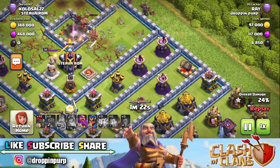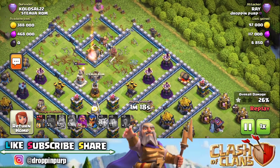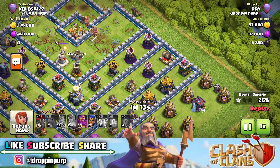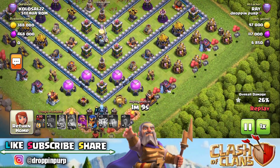So we will start. Our skeleton battle - the skeleton will not affect the witches here. The attack is going to be almost 26%, so obviously we will drop a funnel.